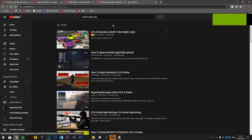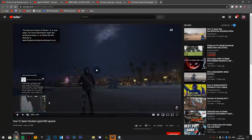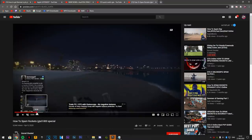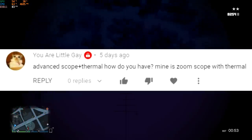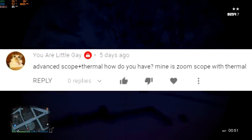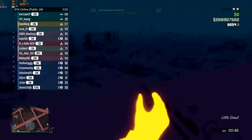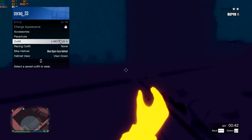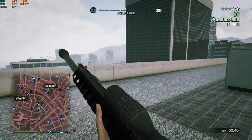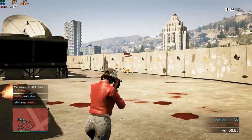How do you rocket spam or quick switch in GTA? I just searched 'rocket spam GTA' and found a video that teaches you how to do it. Another question: how do I have the advanced scope and thermal? I actually have a thermal helmet — you can use thermal vision with the thermal helmet and pair it with any sniper scope. So I don't actually have a thermal advanced scope combined; it's just the thermal helmet plus the advanced scope separately.